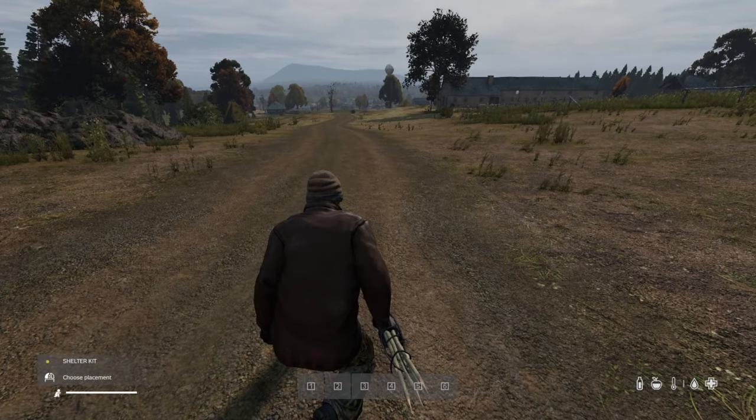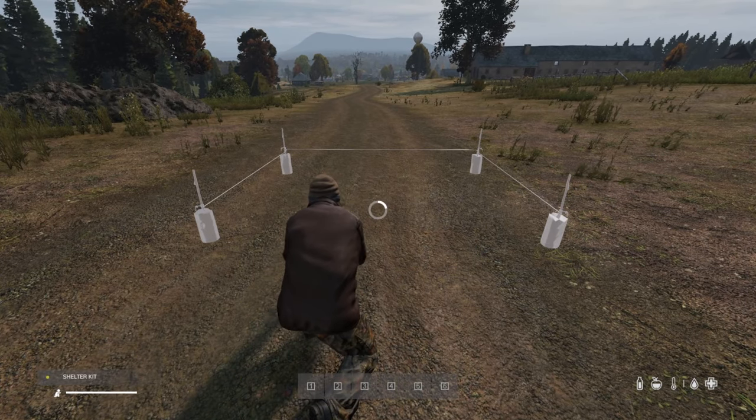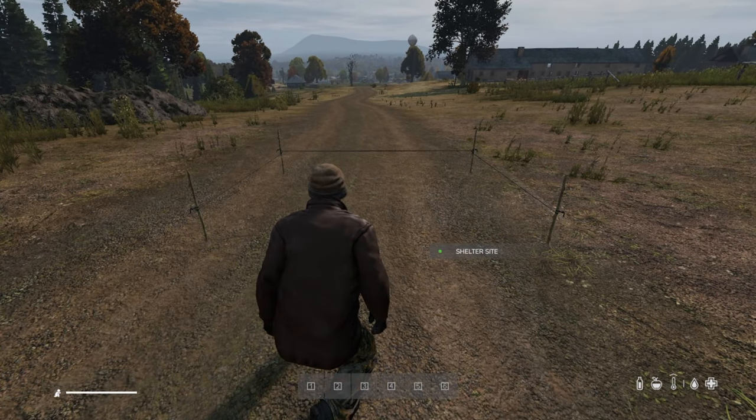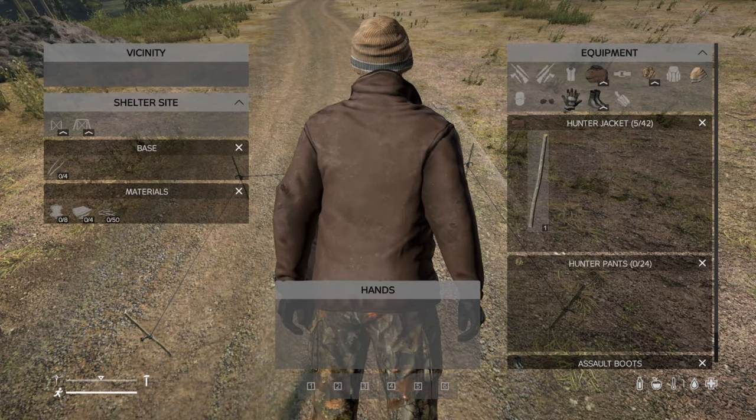You can now choose a placement and deploy. Now that you have your shelter kit set up, you will now have a menu for your shelter site.